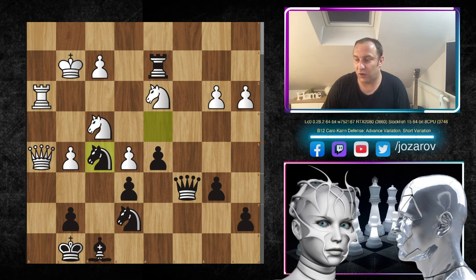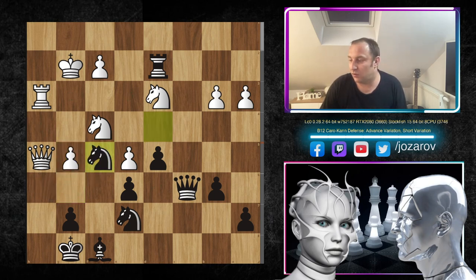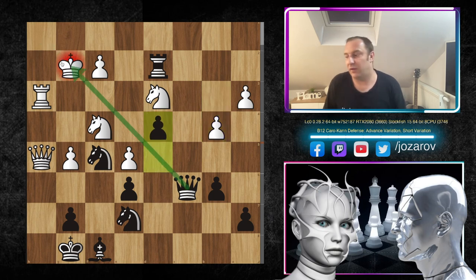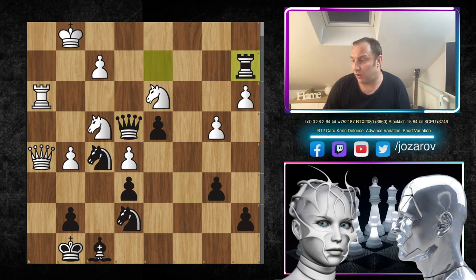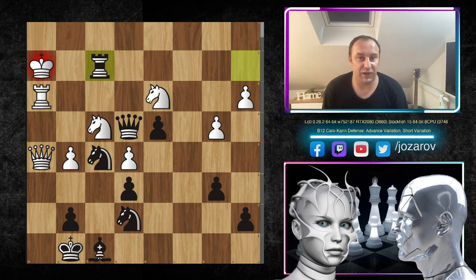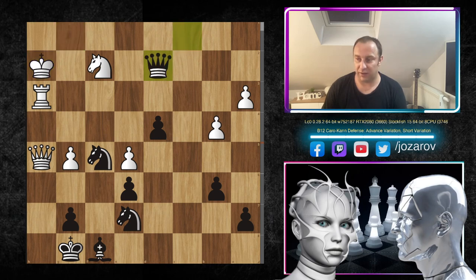The knight no longer has to stay to defend against g6, since after Rh3, if g6 then Nxg6, Qxg6, and it's game over for White. After Rh3, Stockfish plays Nf5 again — grabbing the defensive motive — if g6 then Nh6, we know the grip. The continuation: b4 by Leela, then d4 by Stockfish — a very nice discovered attack against the king. After Kh2, the queen comes to the center — the position is completely lost for Leela C0.